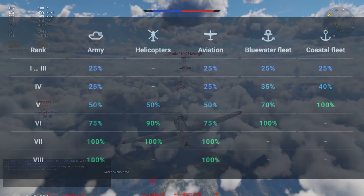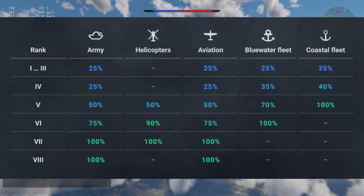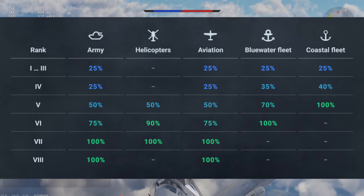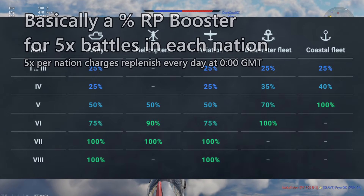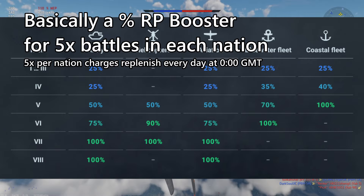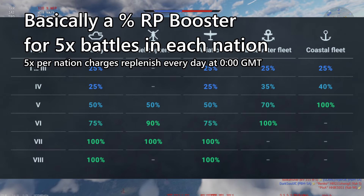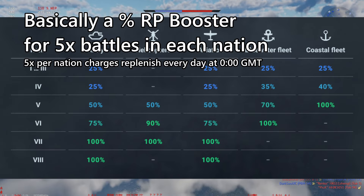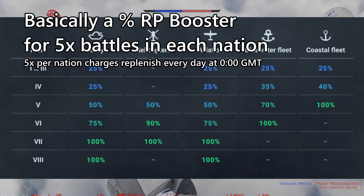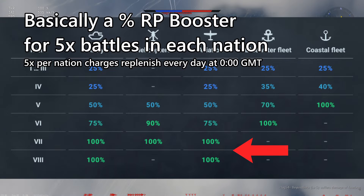The amount of research bonus you get depends on the military branch, but for air and ground these are the bonuses you get per game — it depends on what rank it is. For each nation you get 5 charges of bonuses, with each charge applying to 1 full game as long as the game is under 30 minutes. If you want to maximize the amount of RP that you get, you should try to use them on researching as high of rank vehicles as you can, because those will give you the full 100%.